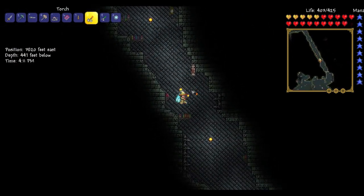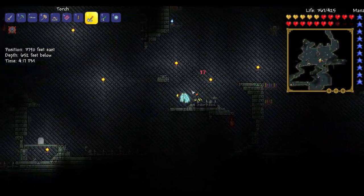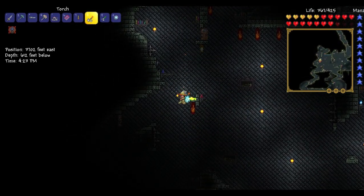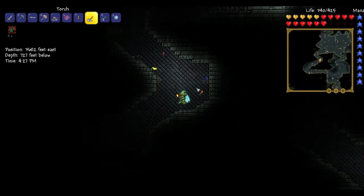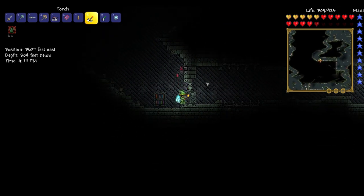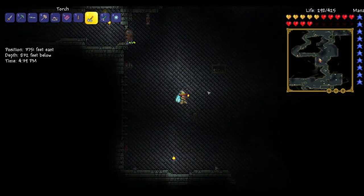We have crimson, frost, and jungle chests — those are the ones I've found so far. I'm harvesting spikes from the dungeon currently. I wonder if spikes regenerate in the dungeon — that'd be interesting to find out, like how trees regenerate in the jungle where you don't have to plant saplings. Stop hurting me, stupid poison darts. I need my medicated bandage — we're trying to create the Ankh charm at the moment.